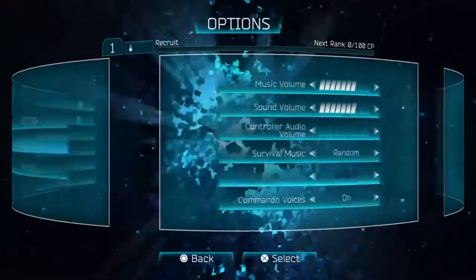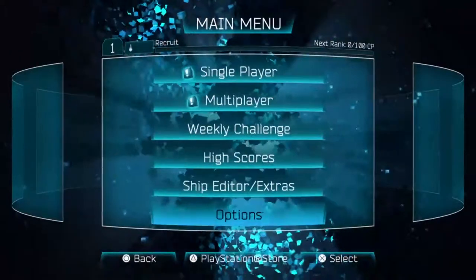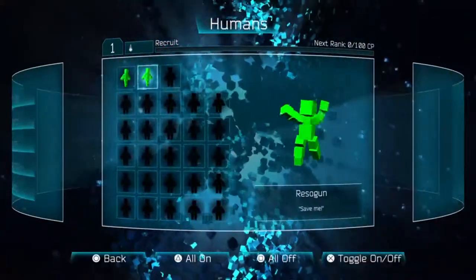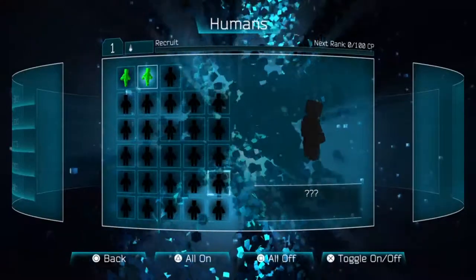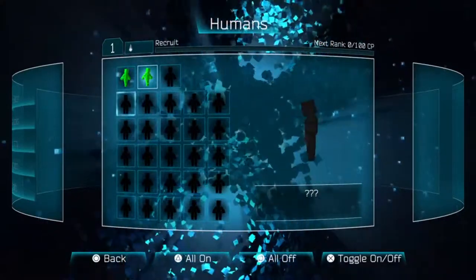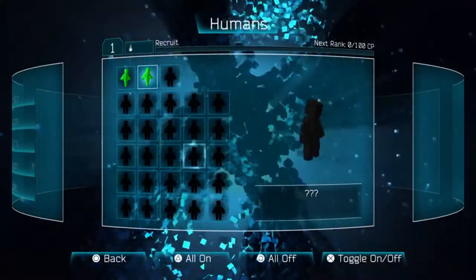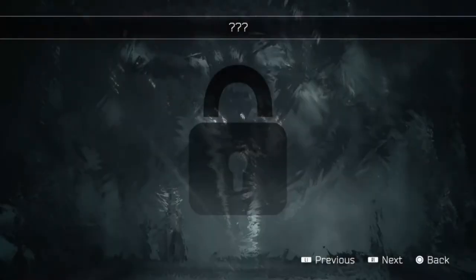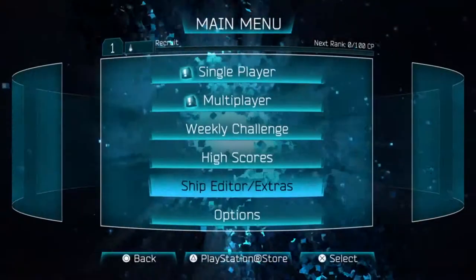We have new audio settings — protector music and commando voices, so you can change the music now. There are new extras: we have new humans and you can see all the humans. You can also unlock concept art now, which is amazing because this game is known for its artwork.